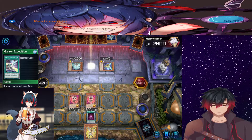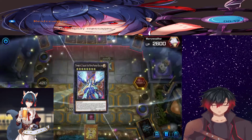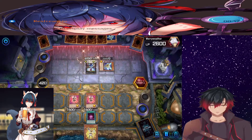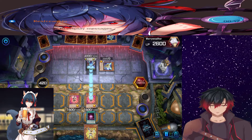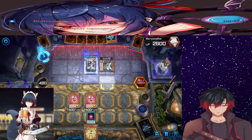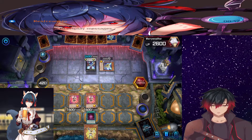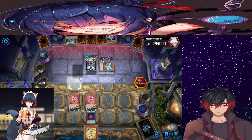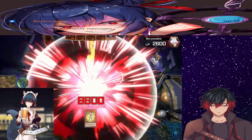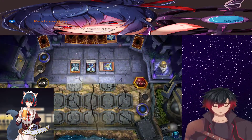XYZ summon Galaxy Eyes Prime Photon Dragon! Oh no! I attack your Trickstar Lycoris and I activate its effect. Galaxy Eyes Afterglow Dragon lets me summon another Photon Dragon from my deck. Game! Good game, good game. You nearly had me there. Yep.